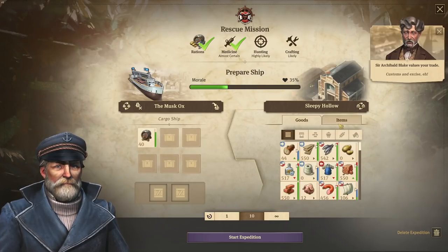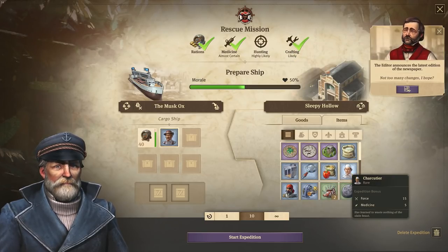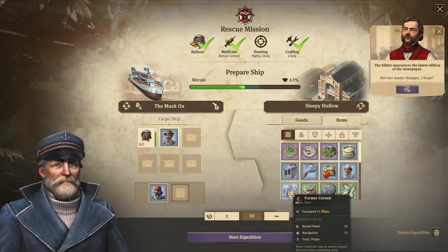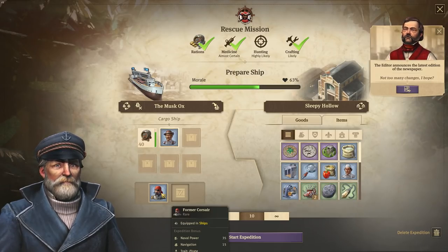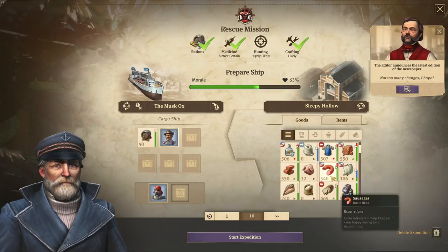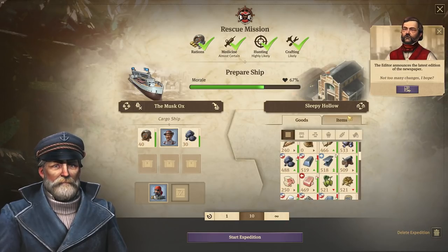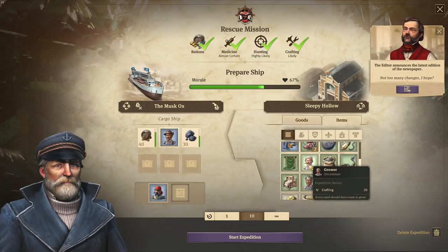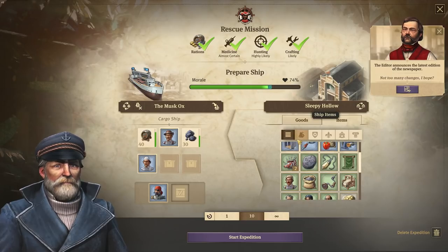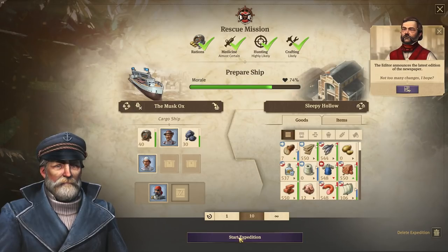Now we can choose another item - the Expert Planner would give us a lot of crafting boost. And of course we're going for our Corsair pirate, who gives us naval power and navigation even though we don't necessarily need that. We also need something for hunting, so let's put coal in there. We have so many spaces - we could also take something for force, which will boost the morale of our ship. We have two cargo slots open for goods we might receive. Morale is 74% and everything is checked - let's start this one.